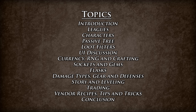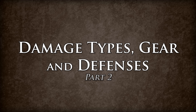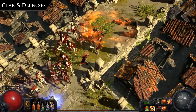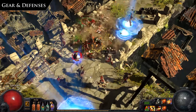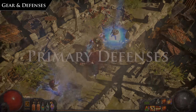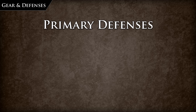Welcome back to the guide, Exile. In this video we're going to be covering the following topics. Now that we've seen all of the damage types that can occur, let's talk about some of the ways that we can gear up and defend against them. Gear in Path of Exile comes in multiple layers, and the primary layer comes in three different main flavors of implicit defenses that are found on gear.